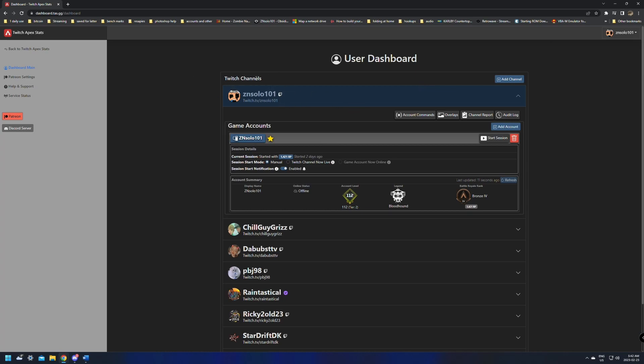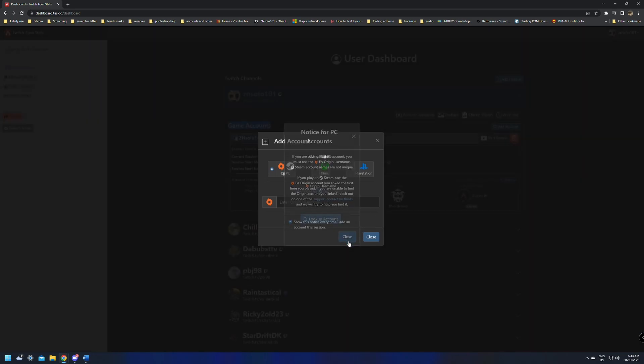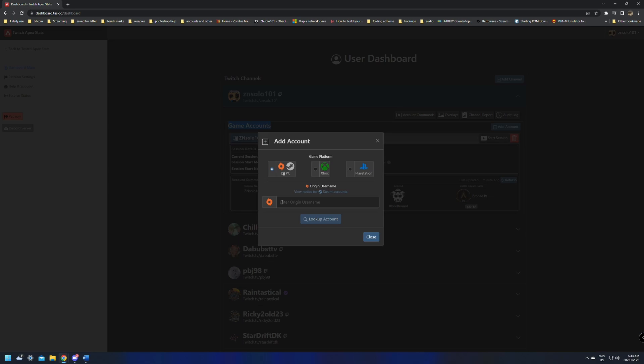Once you connect your Twitch, it will show your Twitch channel, but the one thing it won't have is a game account. Under where it says add channel, there's going to be add account, and you're going to have to click add. This will bring up a notice saying that if you're adding a PC account, you must use the EA Origin username — the Steam username is not unique, so you can't use it. If you play on Steam, use the EA Origin account you linked the first time you played. All you'll have to do is select your platform, type in your username, click lookup account, and add it.